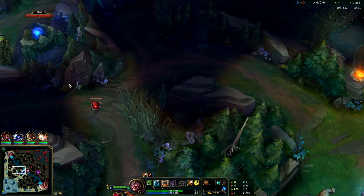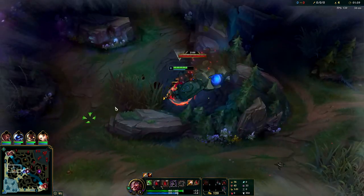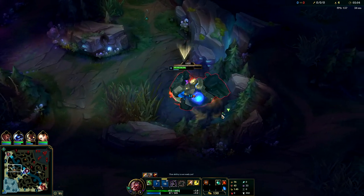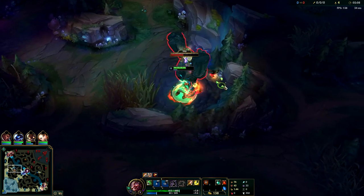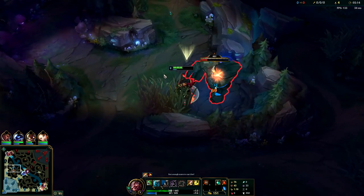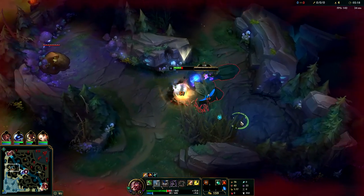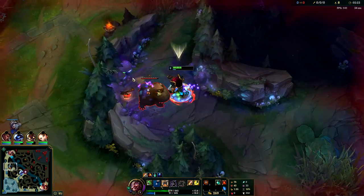Malzahar scales really hard so he's still going to be farming but he'll get really low on health - that's the biggest issue with it. I'm going to save my W here. Your W gives you an insane amount of attack speed and lifesteal. You still will run out of mana even if you start Talisman.